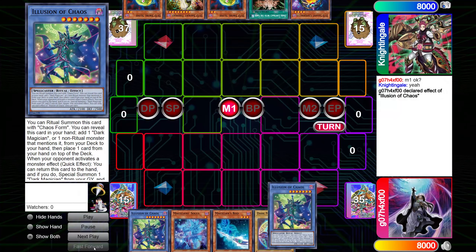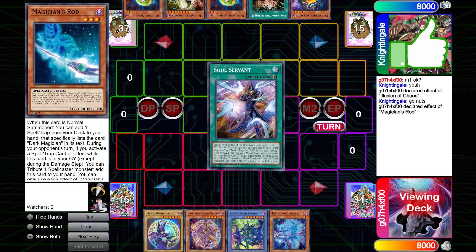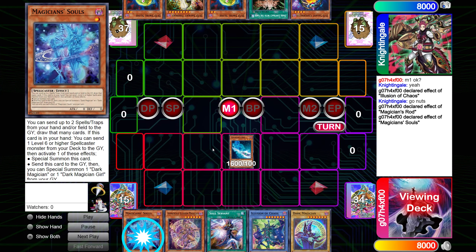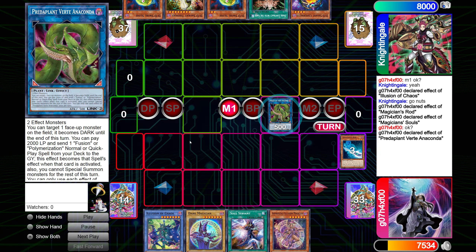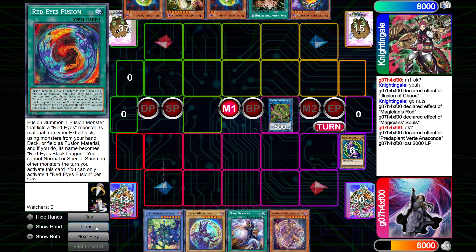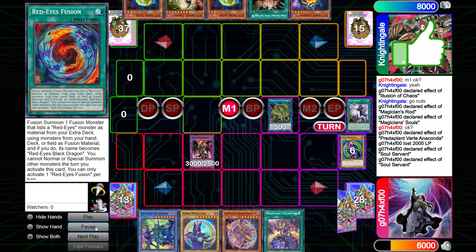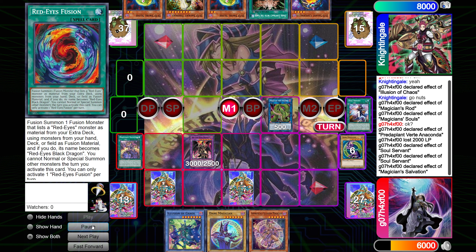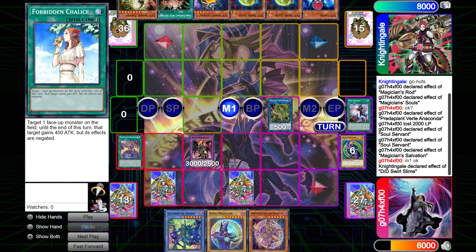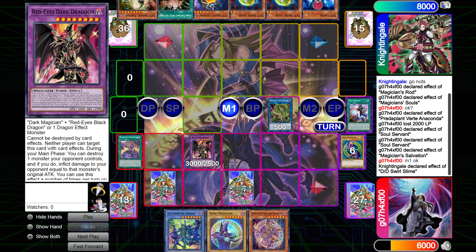So IOC is going to grab Apprentice Illusion and put itself back on top of the deck because I already have one. Bod grabs Servant. Souls will send DM Girl and summon itself. Anaconda into Dragoon. Grab Salvation. My end board is Dragoon, Forbidden Chalice, Eternal Soul, and Apprentice Illusion in hand — technically three interruptions.